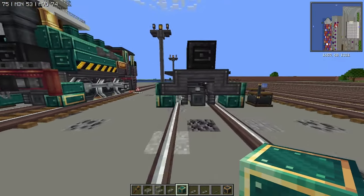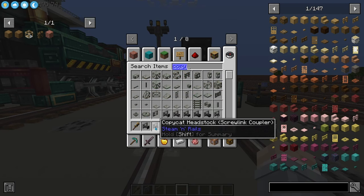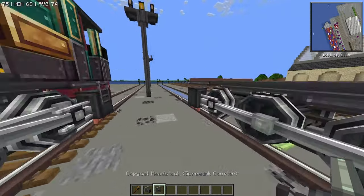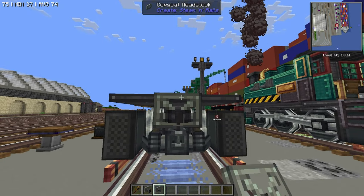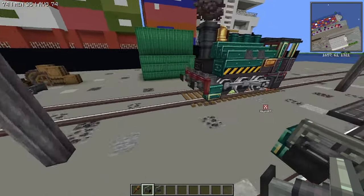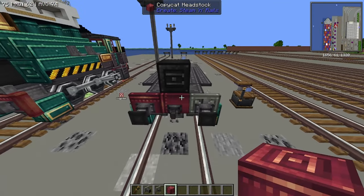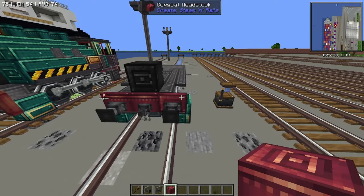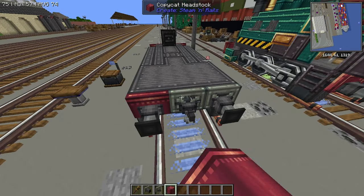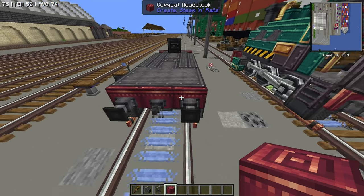Now we want to go ahead and grab ourselves some buffers and a coupler. Let's place a buffer on either side, coupler in the middle. We'll come to the back — coupler in the middle, buffer on either side. I'm going to fill those in with the red smoke box from the loco metal, but you can fill them in however you like.